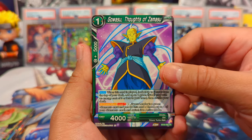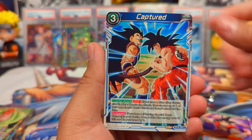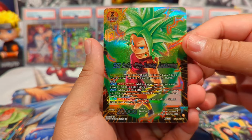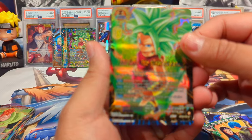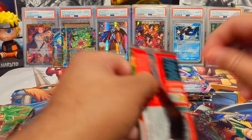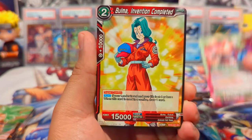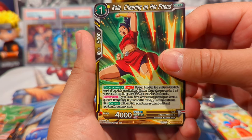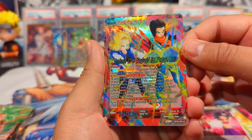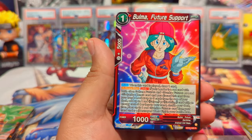Alright, starting the first premium pack. We have Gowasu, Android 18, Trunks, Mr. Boo, Magetta, Captured Tail, Kefla Super Saiyan 2 Tide-Turning Awakening which looks sick. The reverses and leaders look phenomenal. And we have a Rare Goku. Next pack: Zamasu, Goku Black, Bulma, Kale cheering on her friend, Android 17, Raditz Invasion, Gohan, 17 and 18 Future Evil — looks sick as a leader — Reverse Foil, and a Rare Bulma.